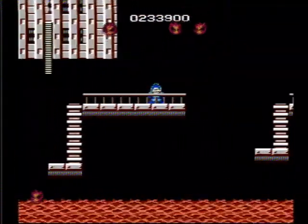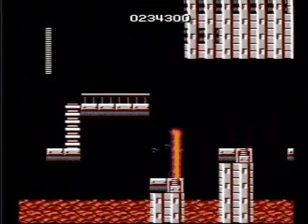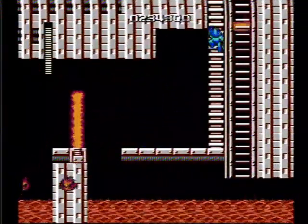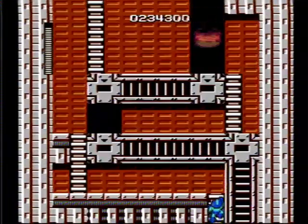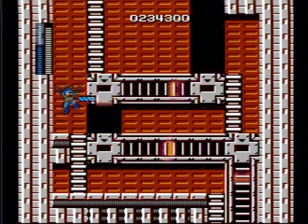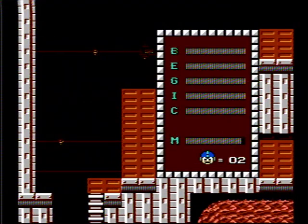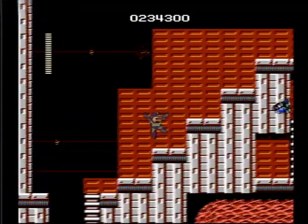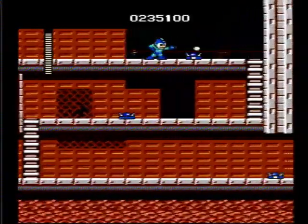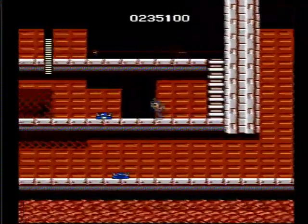I believe it's dependent on where you're standing currently where they're going to spawn, which is kind of nice to know, but also kind of hell. And now here comes a really difficult-to-dodge section, because these things go really fast. What I like to do is just get the magnet beam here. You want to be careful with those bullet-bill-looking things, because you can't jump on them like in Super Mario Bros, and if you shoot them, they have a radius that they still do damage in.